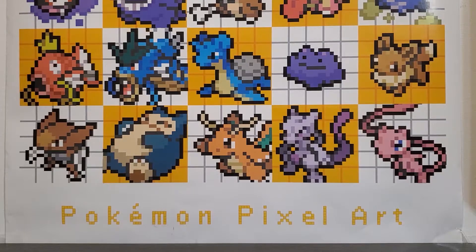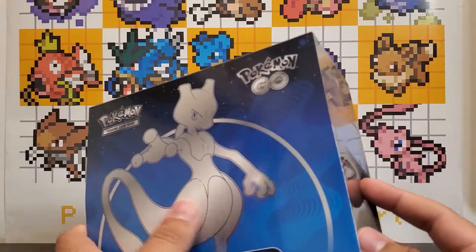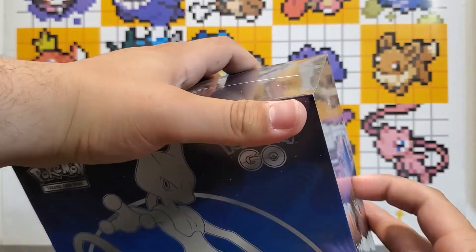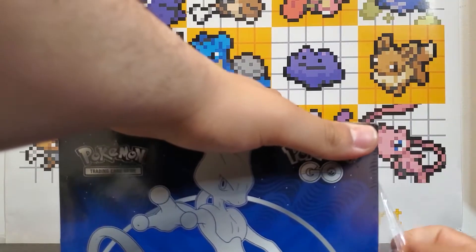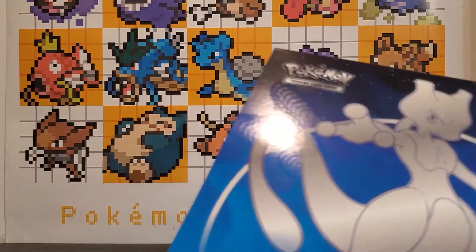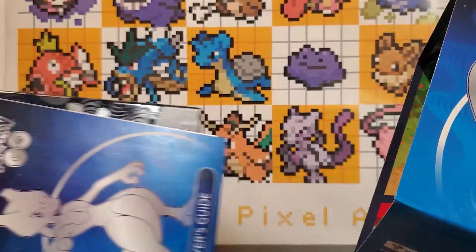How's it going guys, Cryptic Cat here and welcome back to our second Pokemon Go Pokemon card opening video. Today we're gonna be opening up the ETB which in my opinion is probably the coolest product of the whole bunch coming out because this one comes with some pretty nice things and it's a very nice design. I really like the shade of blues they used on this.